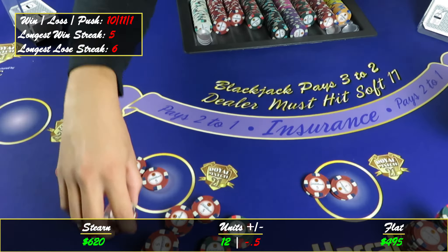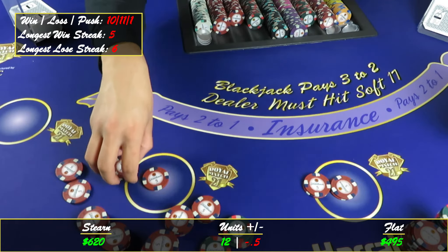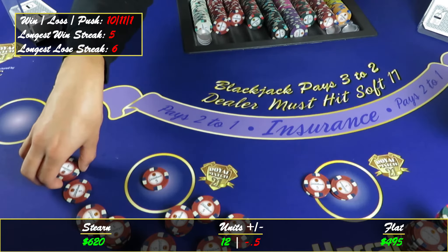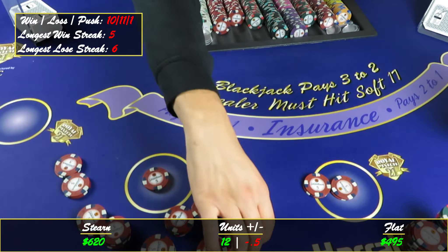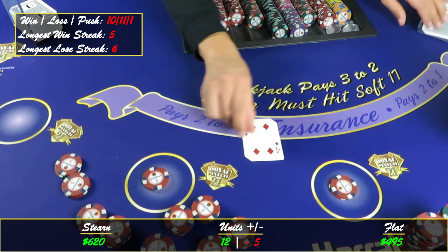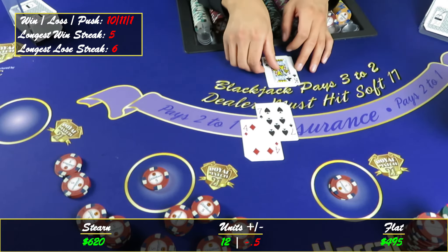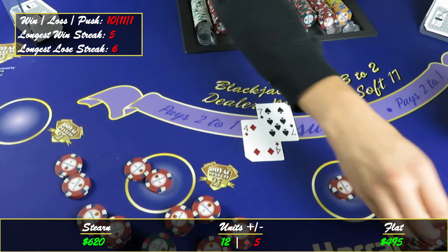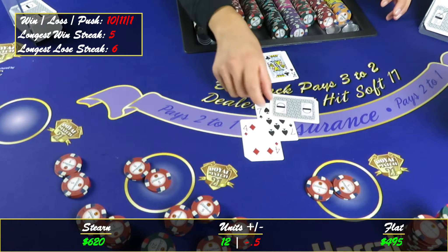Alright, there we go baby — perfect! Start all this all over again. Here we go. Eleven on the ten — that's a double. A lot of double downs on this one, probably because we're playing at the Double Down Room.